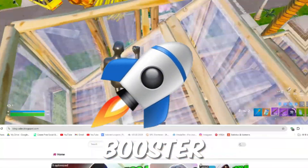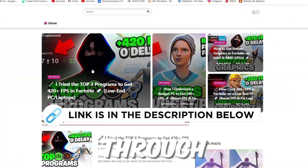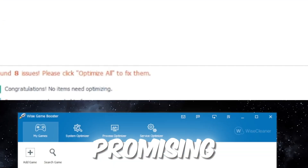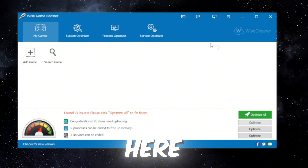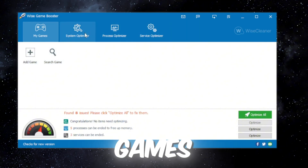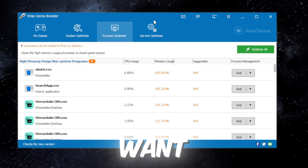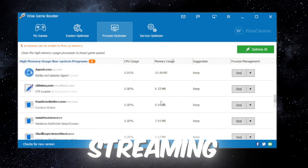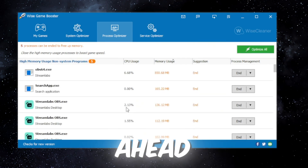Next up is Wyze Game Booster. You can find it on my official website through the link in the description. This one seems really interesting, very promising. It has a nice hub where you can choose to add specific games and optimize them specifically how you want. We're going to go ahead and optimize all — it's probably going to close out my streaming software again, but whatever, we'll go ahead and do that.